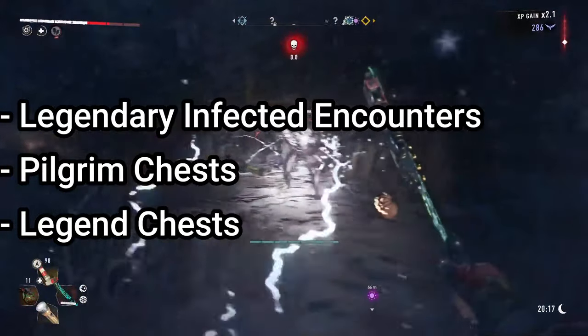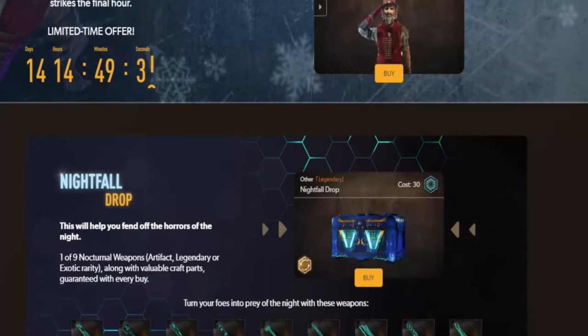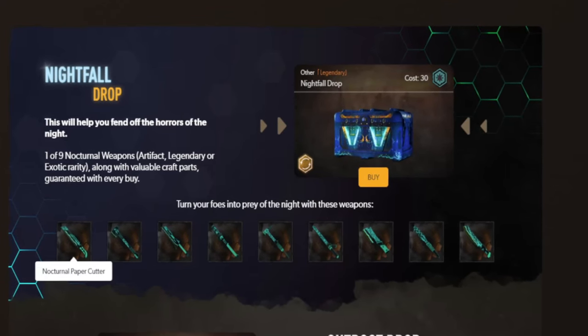There are a couple of ways to find them. First, you can get them from the legendary infected encounters and potentially all the chests mentioned in the polearm section. You can also obtain them through the new nightfall drops on the pilgrim outpost website, which cost 30 pilgrim tokens per chest.